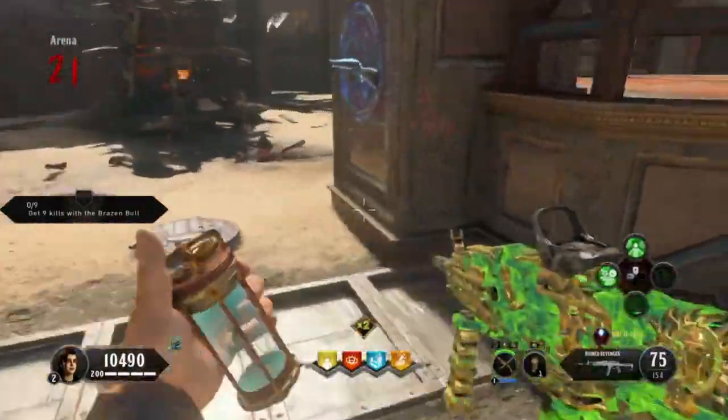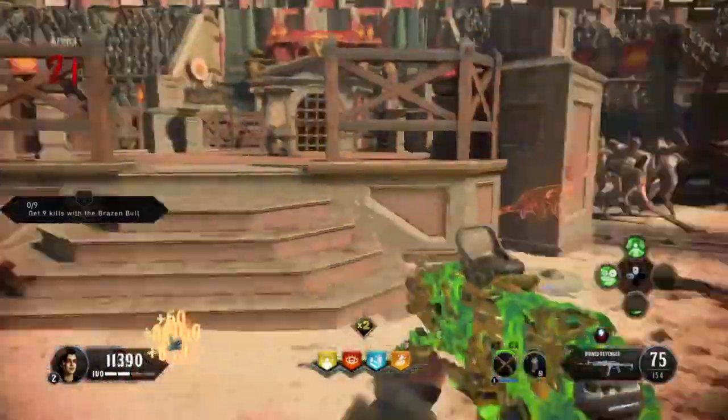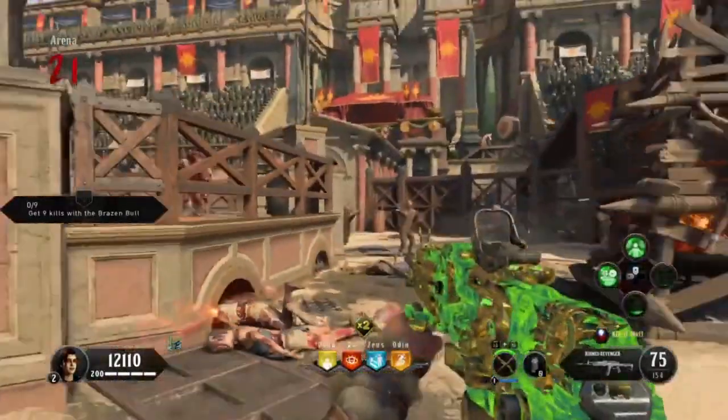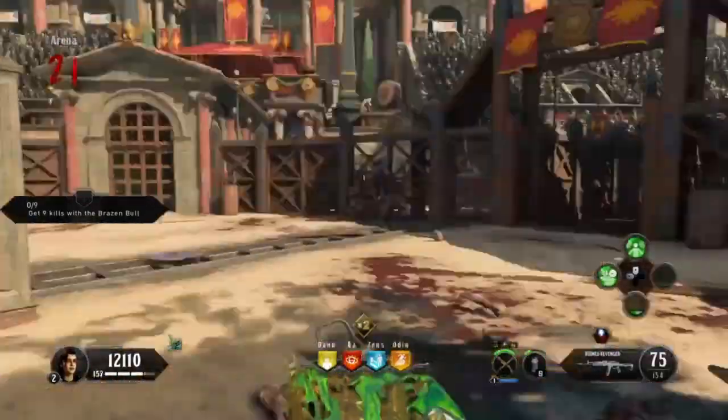Now we're going to show you a different strategy for running out in the middle when there's no fire. Throw these down and you can just run through them if you're overwhelmed and let those take the brunt of the hit. It's not as many points but it'll certainly clear up the field if you're seriously overwhelmed, which can happen so quick.